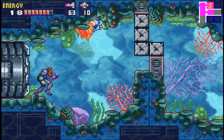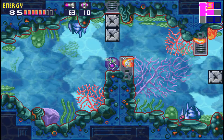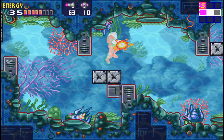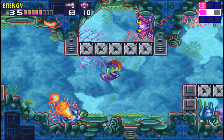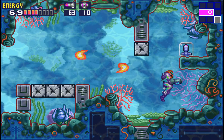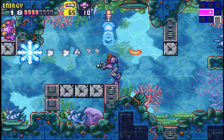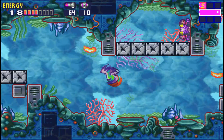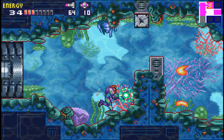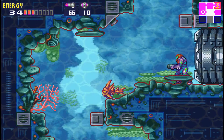Now we're in the Aqua sector, which is kind of a difficult sector. I believe there's a few things we get here — a couple of items. The main thing we do is escape. I'm going to go ahead and grab this missile tank, because it's a missile tank. I like shooting missiles, so I'm going to do that too. Space jumping — always fun. I will take your health. I always like health.